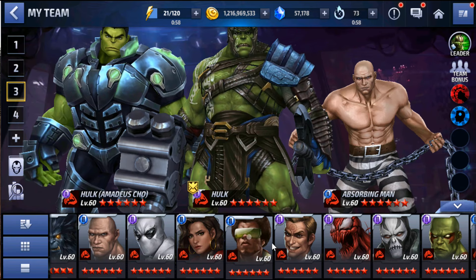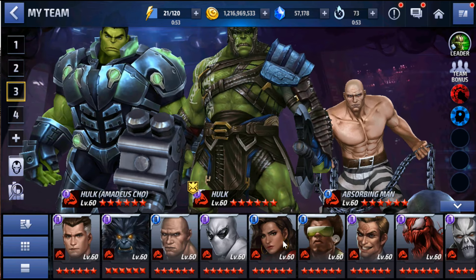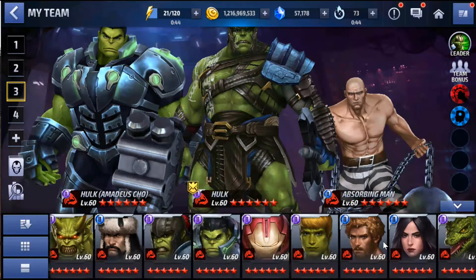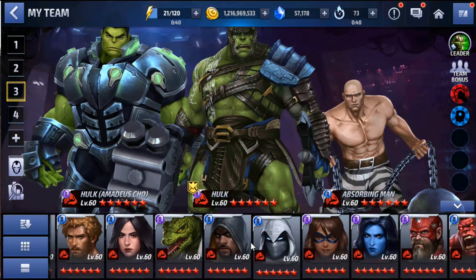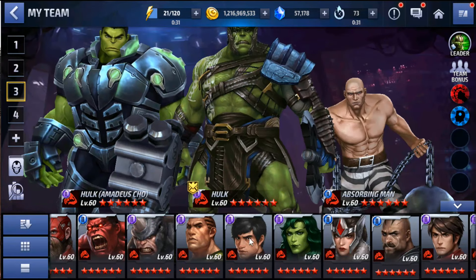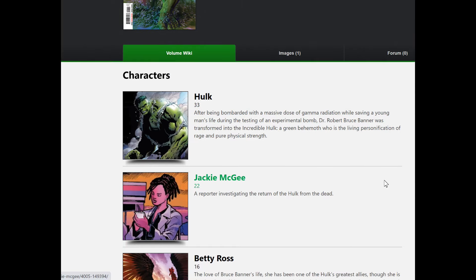It looks like the Hulk theme is based around Immortal Hulk. I've seen a couple of photos in chats - looking at that cover of the Immortal Hulk, we can see a green heart in one of those jars, hands, heads, all that sort of stuff. Pretty similar to what we just saw in the sneak peek. So it looks like it is going to be an update potentially themed around the Immortal Hulk, which will be absolutely awesome.